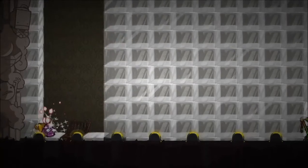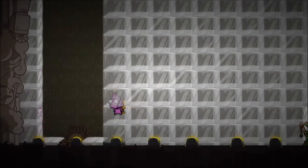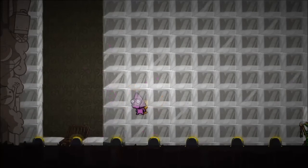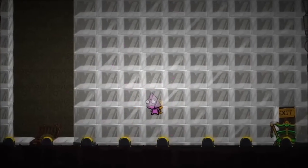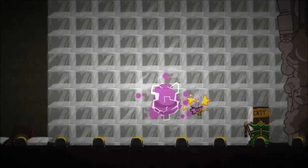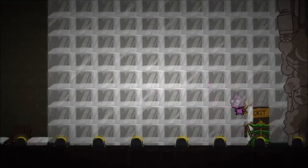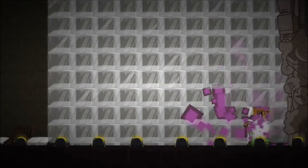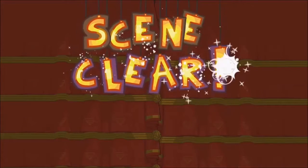Look at this — block, block, block, block — blocks for days! The floor has to be ice, or at least some of it needs to be ice. Then we can just get to the exit, and that's pretty much it for this episode of glitches.